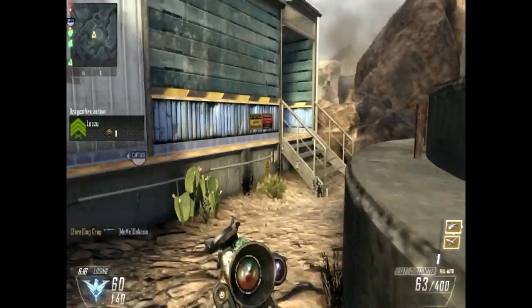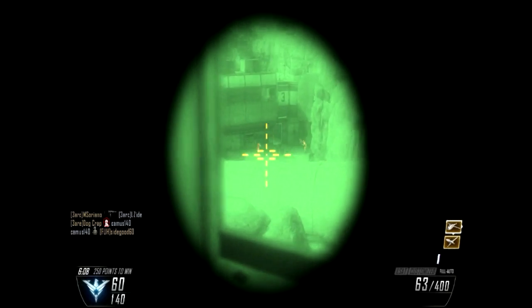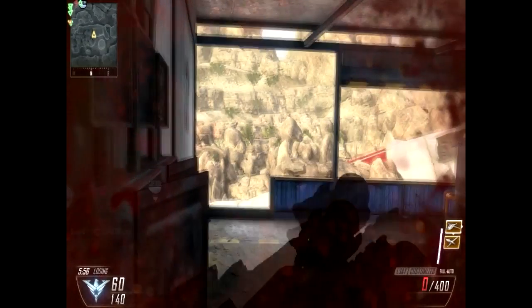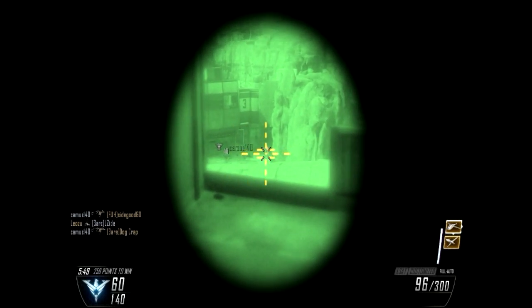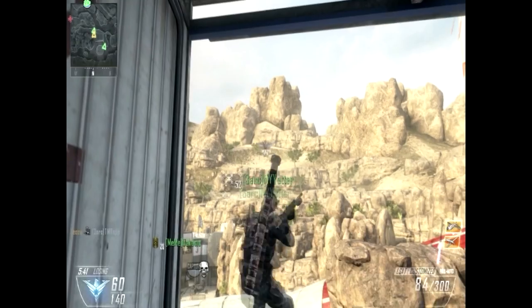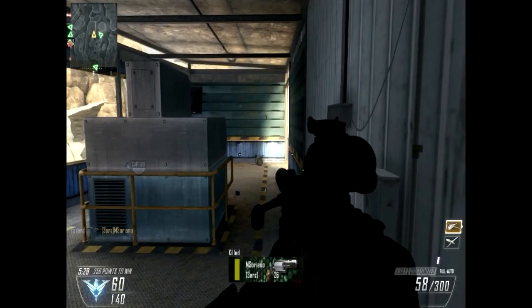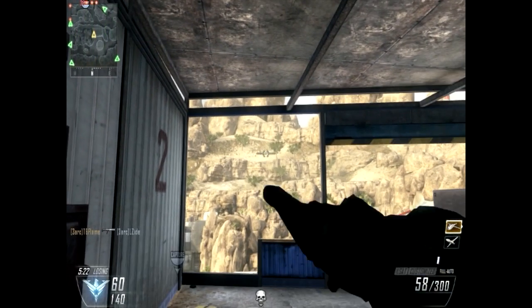HQ online. Hostile dragonfire in your AO. He's gone. Enemy down, UAV on standby. Hunter killer drone deployed. UAV inbound. Hunter killer drone on standby. Hunter killer drone deployed.